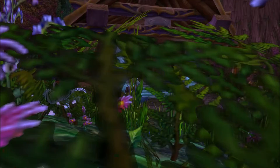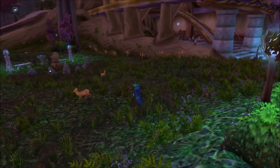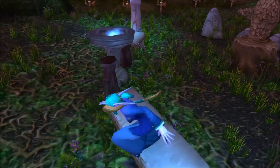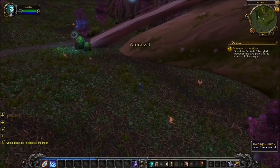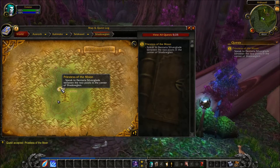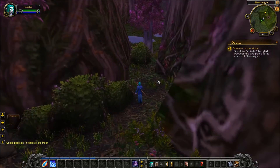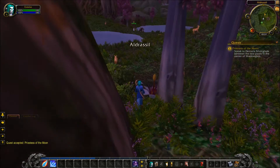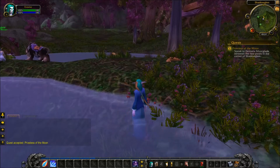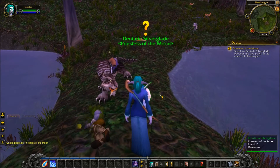So I'm just going to run behind this. I think this is actually part of a giant tree. If I zoom out — wow, I think they've increased the maximum view distance, but it's really hard to see. This building is connected to a really, really big tree in the center of this area. This area is called Shadow Glen. So I'm just going to run to this small pond. This really is one of my favorite questing zones — it's so pretty and it's got the best soundtrack in my opinion. Let's talk to this lady.